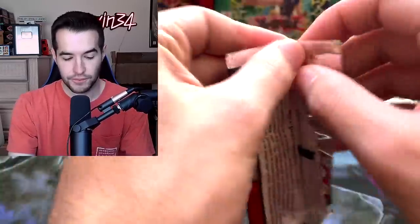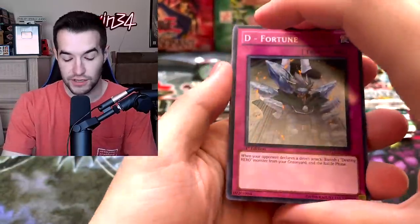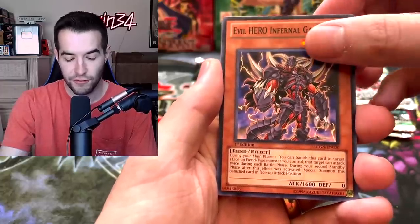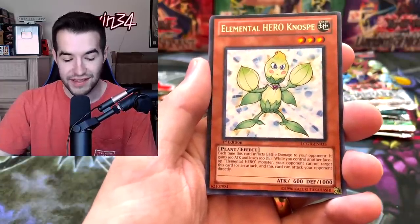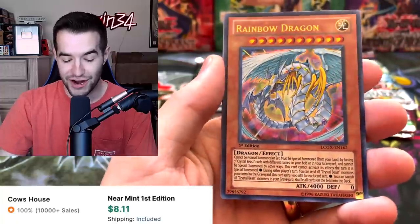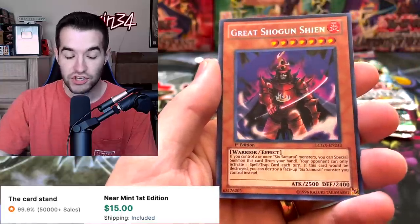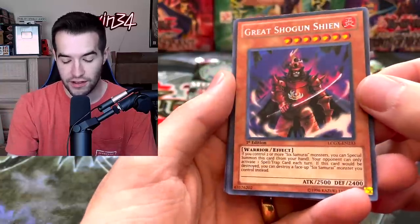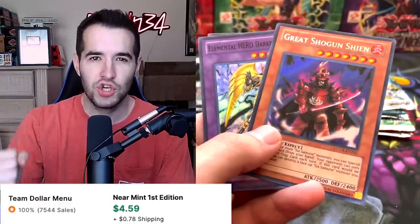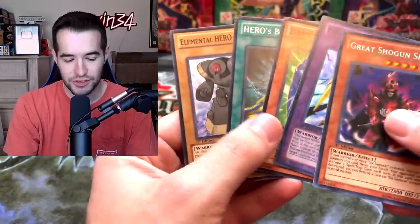Legendary Collection 2 — these packs are opening very easily compared to those OCG packs from Master Collection — like a dream. Infernal Gainer, Rainbow Dragon — that's a pretty cool and nice card. Shogun Shien — that is a cool one, I do like that card. Six Samurais are always pretty awesome. Elemental Hero Dark Bright. Elemental Hero Prisma — I think Prisma is actually an okay card.